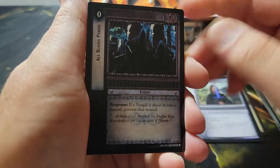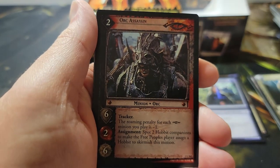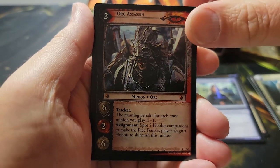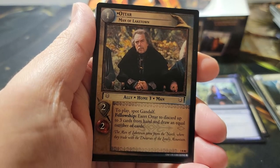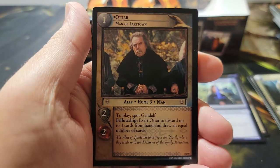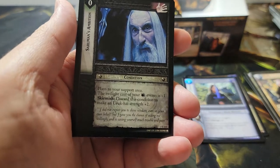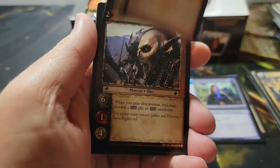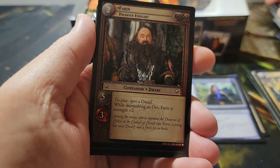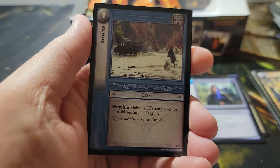Pack twelve: All Blades Perish — first uncommon. Second uncommon: Slopes of Amon Hen. Third: Orc Assassin. And our rare — it's a Wizard: Ottar, however you want to say it. I don't think I had him either, so this might help me complete my set with this box. There are several cards I just didn't have. No foil. Commons include: Cypher Mines Ambition, a Wizard card, God Warrior, Farin, and Hobbit Farmer.